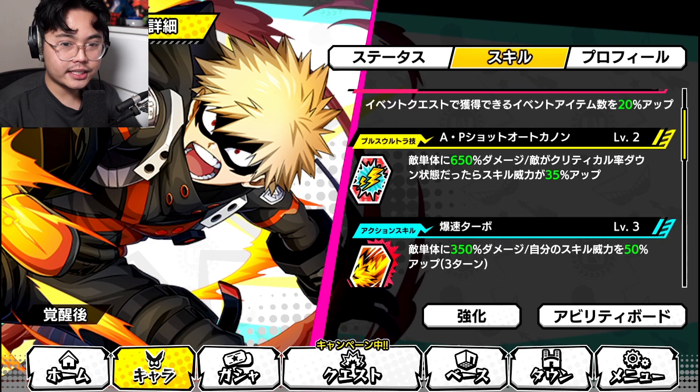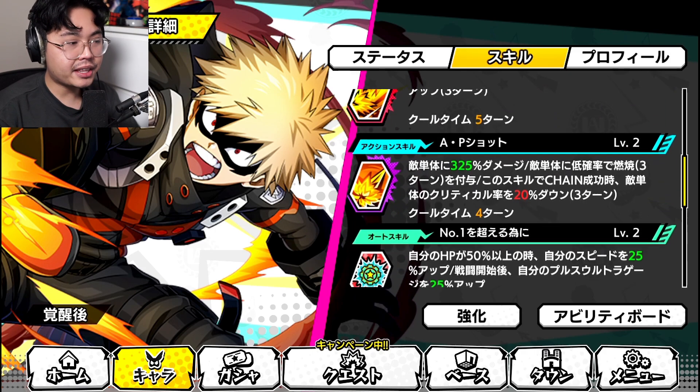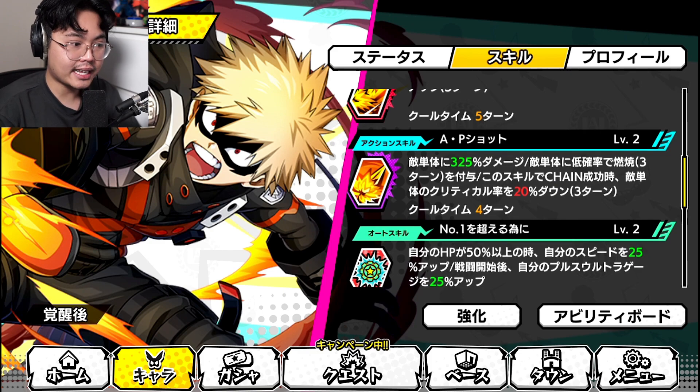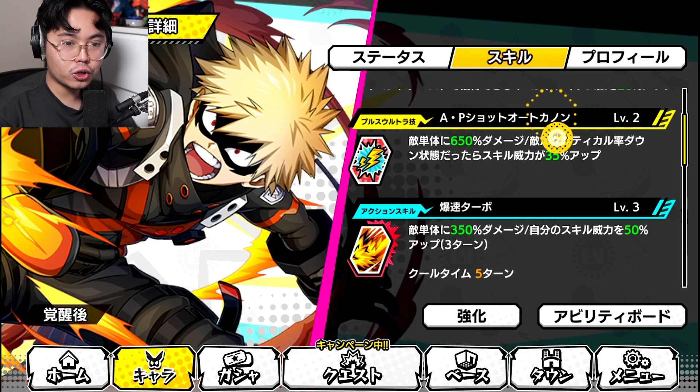His plus ultra skill inflicts 650% damage to an enemy, dealing additional 35% damage if the enemy has a crit rate debuff. There are a lot of units and even memories that can provide a crit rate debuff. The first action skill deals 350% damage to one enemy, with skills dealing additional 50% damage for three turns — that's a really big buff. The second action skill inflicts 25% damage to one enemy, with a low chance to burn the enemy for three turns, and when used in a chain successfully, reduces the enemy's crit rate by 20% for three turns — that's where you get the crit rate debuff for your plus ultra.